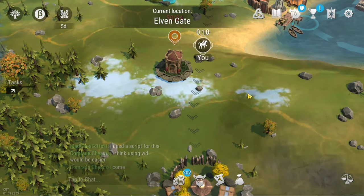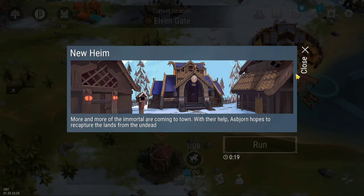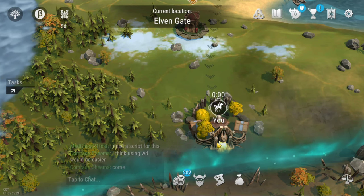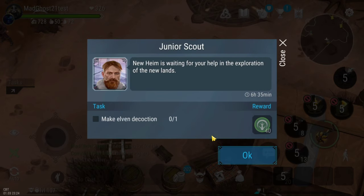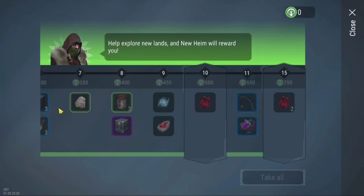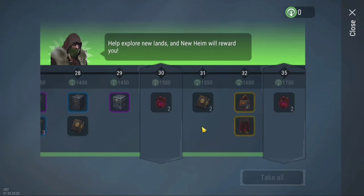To open the Elves locations you need to go to the Elves gate, which can be opened once you reach level 18 in your district. Inside you can open the gates and access the Elves locations. There are also some daily tasks related to the Elves zones which can help you get some good rewards.